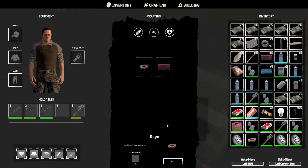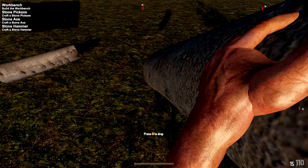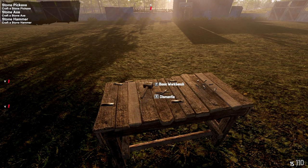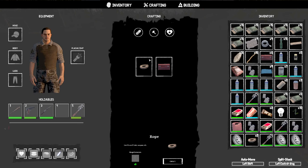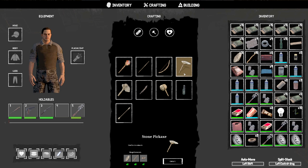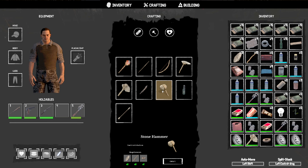Got the rope crafted. Luke can carry way more than me — I feel so weak. I don't have a flashlight at all. Next task: craft a stone pickaxe, stone axe, and hammer. Crafting those up — stone pickaxe needs rope. Making a couple of ropes. Had to drop some items on the ground. Made the hammer. All done — now they want me to use a pickaxe to gather minerals.